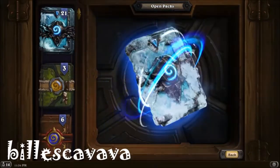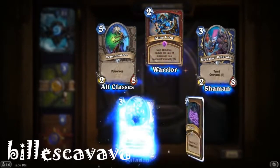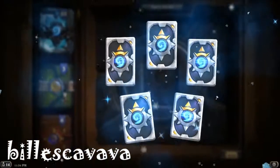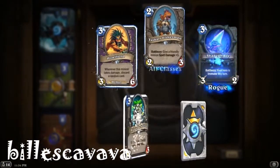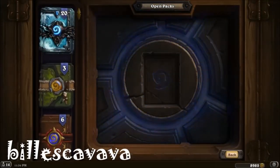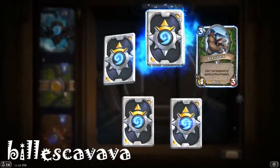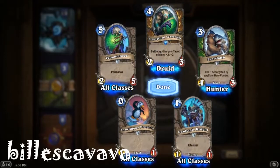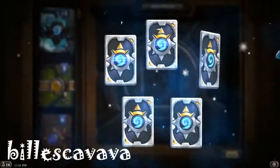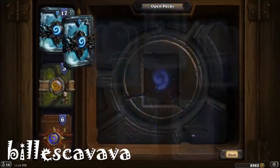Golden common. It's good that you don't get duplicate legendaries anymore — I had really bad luck with that. I got Low Walker Cho four times and was so angry about it. So it's good I'll never see Low Walker Cho again. Last 20 packs — get hyped! Hopefully we get a legendary. Can never have enough legendaries. Gonna have to craft a Lich King, looks like.